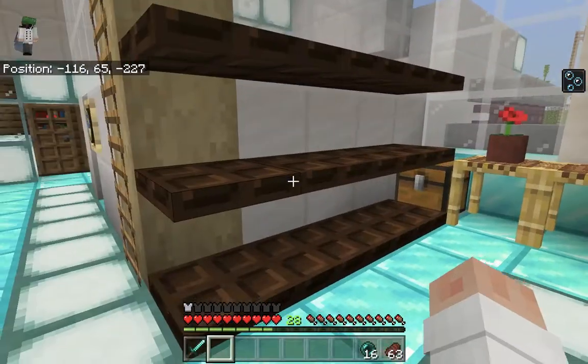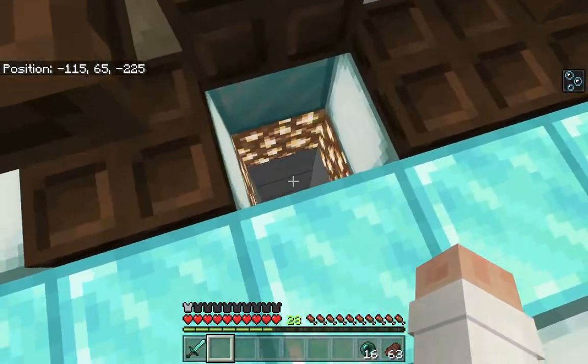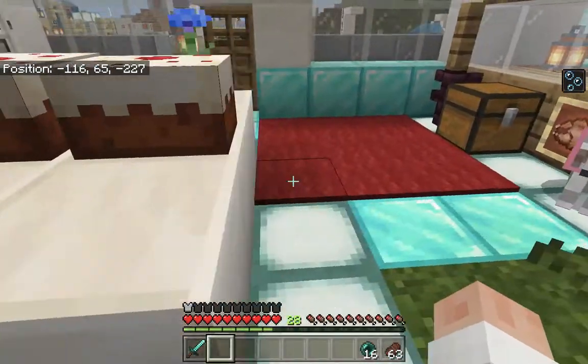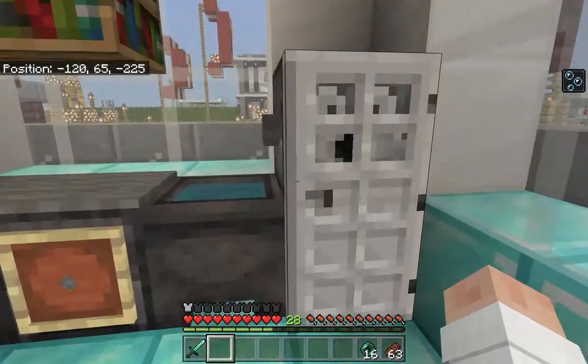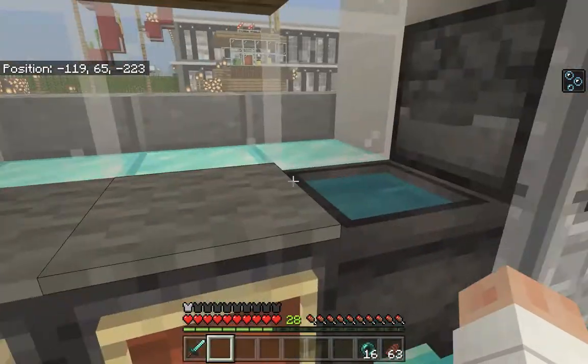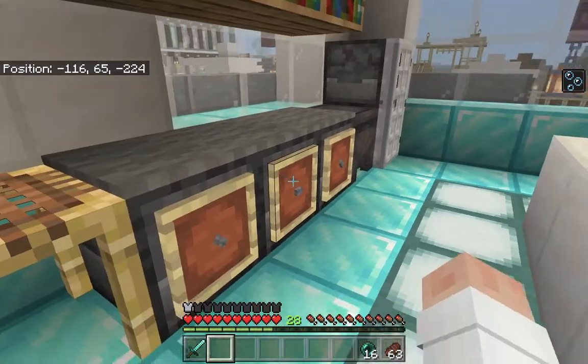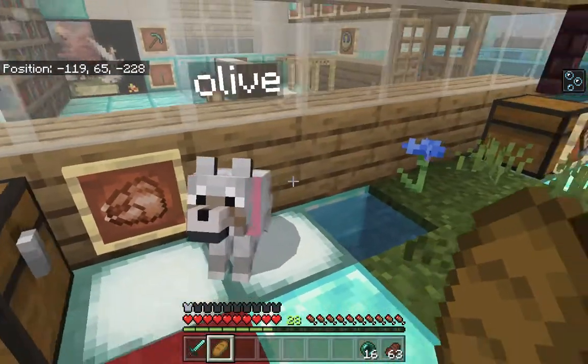Over here is the entrance to the secret way to my normal house. Kitchen, small island, some cake, and a working fridge of course. There are stoves — turn up the heat, chef! Books up there as well.